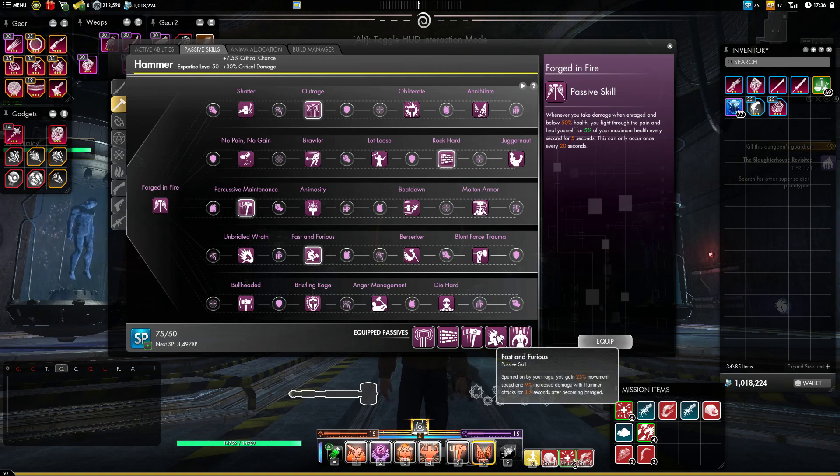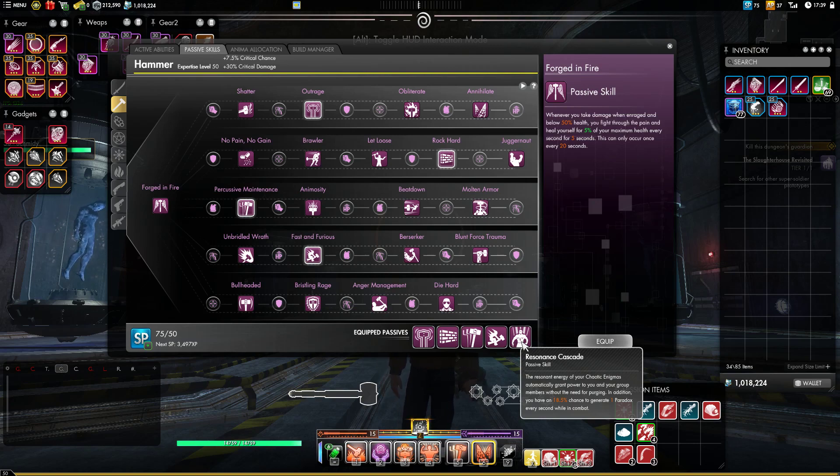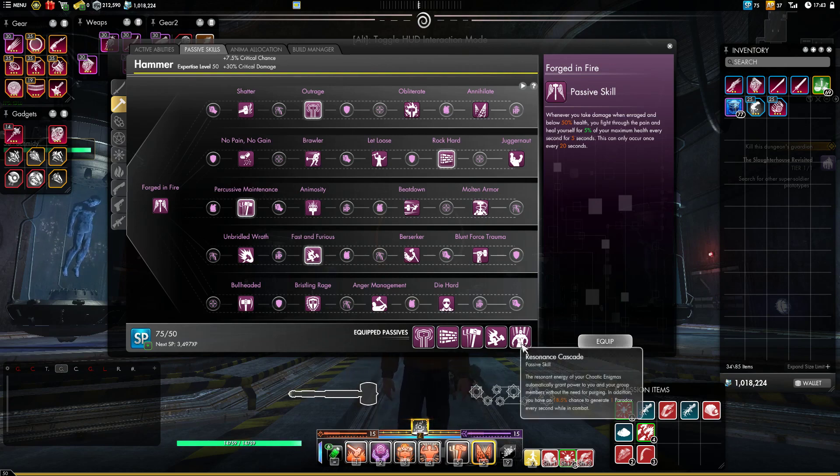We still have two more passives. Fast and Furious — read that as more mobility and more hate. This is just a great passive for tanks because it does everything you want to do. Then finally we have Resonance Cascade. This is a must-have if you are using Chaos, because it makes it so that your Chaotic Enigmas, which normally start off as a buff on the boss, instead are a buff immediately for your party. It will also give us an extra chance to generate Paradoxes, which will help to build them up over time and get a couple more buffs than we would have otherwise.